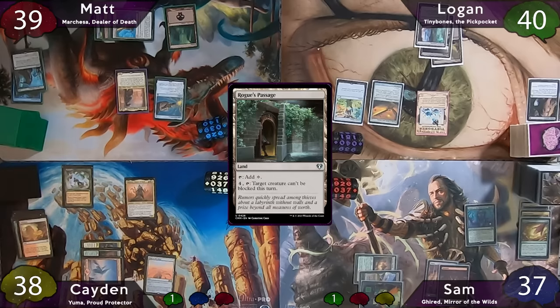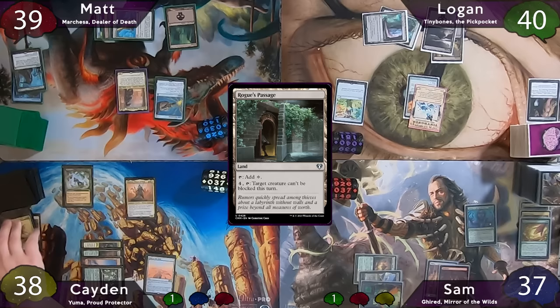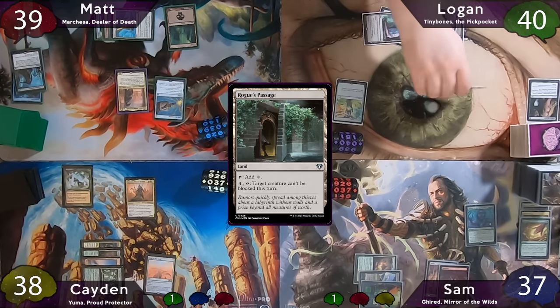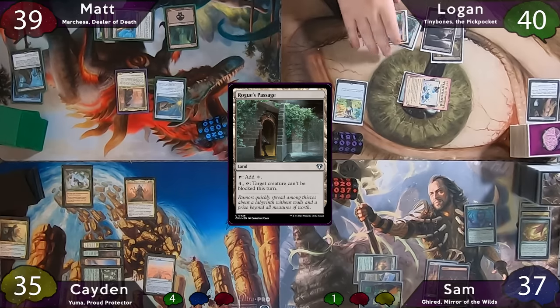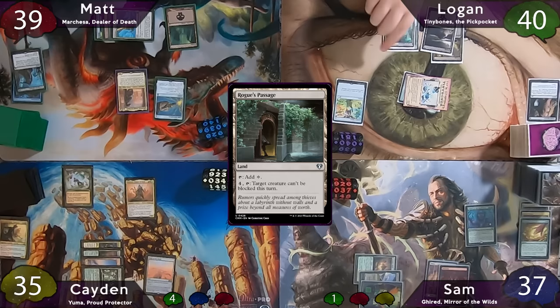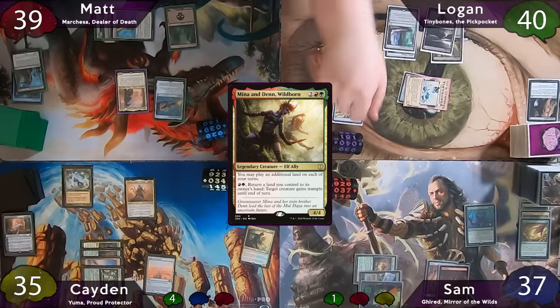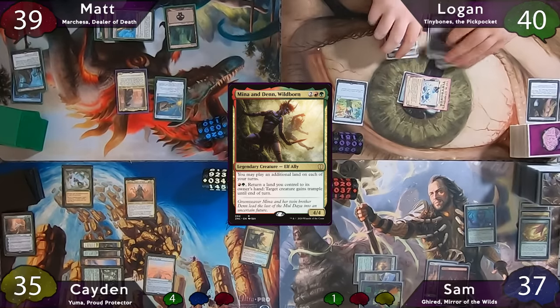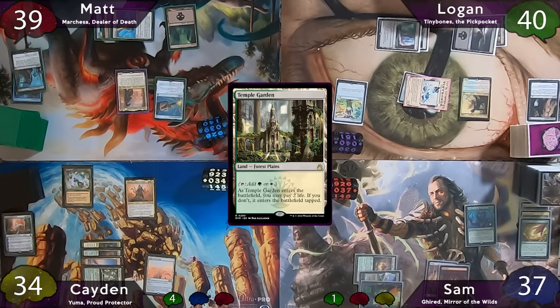Logan plays Rogue's Passage as land for the turn, pays 2 to equip Sword of Feast and Famine to Tiny Bones, and swings at Caden, who can't block thanks to the sword. Upon connecting, two triggers go on the stack: Tiny Bones targets Mina and Den, and the Sword of Feast and Famine trigger resolves first — Caden discards a forest, Logan untaps his lands. Caden also cracks Arid Mesa for a tapped Temple Garden. Then Logan casts Mina and Den off the Tiny Bones trigger.